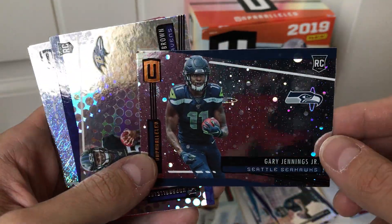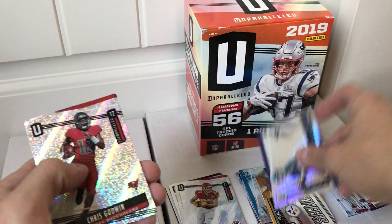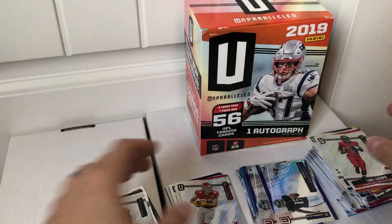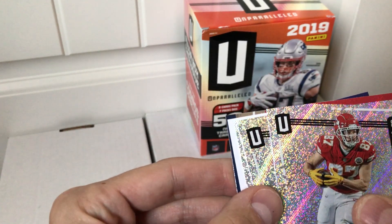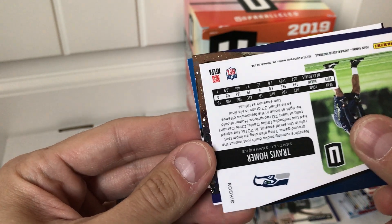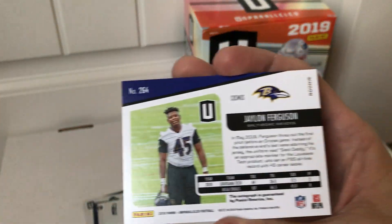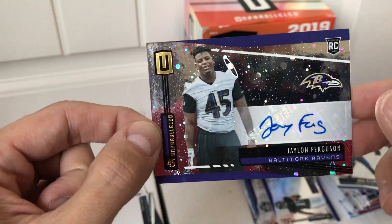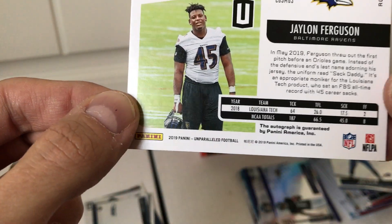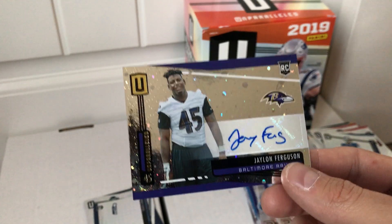Always good to see the Seahawk rookie parallels. You can see the planets and the stars — these are really cool-looking parallels, I really like those. Then we got a Marquise Brown rookie — I'll put that to the side. Chris Godwin, and a Russell Wilson base card — still Seahawks. Let's take a look at the autograph. It's Jalen Ferguson, and it's actually in the Cosmo version too. Is it numbered? It is not.